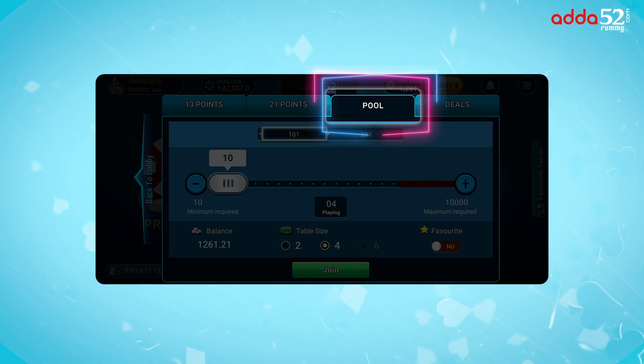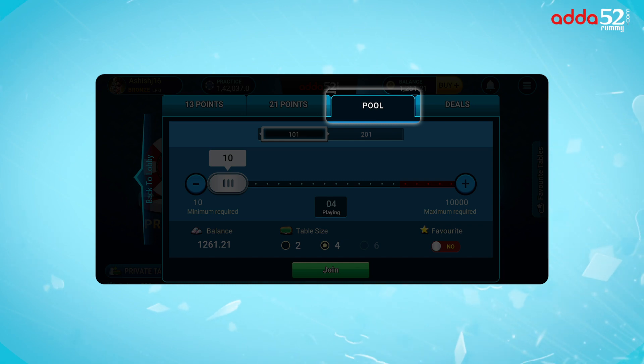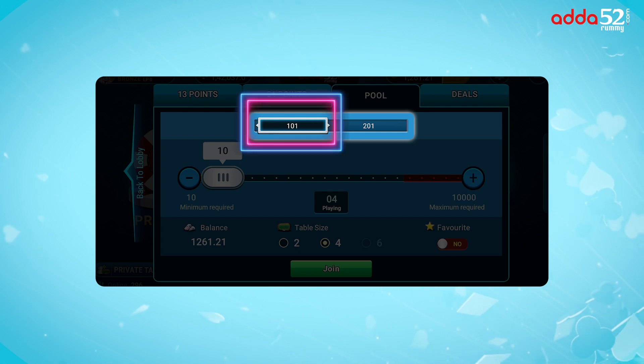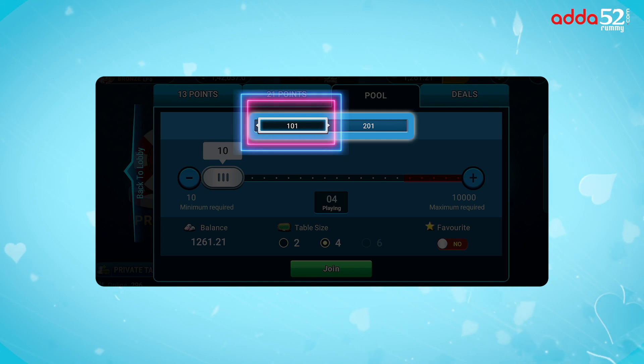Pool Rummy, or Knockout Rummy, is where every participant pays an entry fee which forms the pool, and the winning amount is rewarded to the eventual winner. The goal is not only to arrange 13 cards into valid sequences and sets, but also to ensure that in a losing hand your total points do not exceed the limit, or you will be eliminated. There are two types of Pool Rummy: 101 Pool and 201 Pool. In 101 Pool Rummy, the minute your total points exceed 101, you will be eliminated.